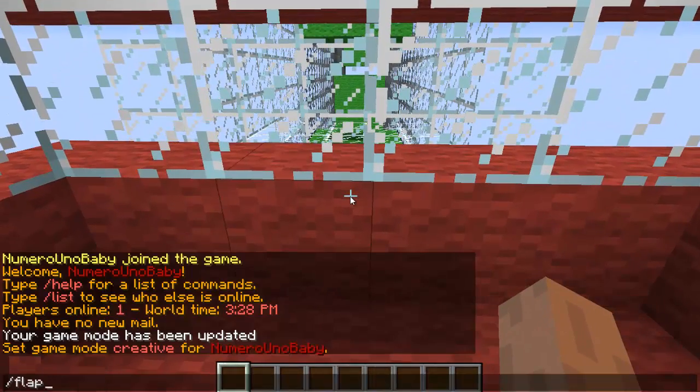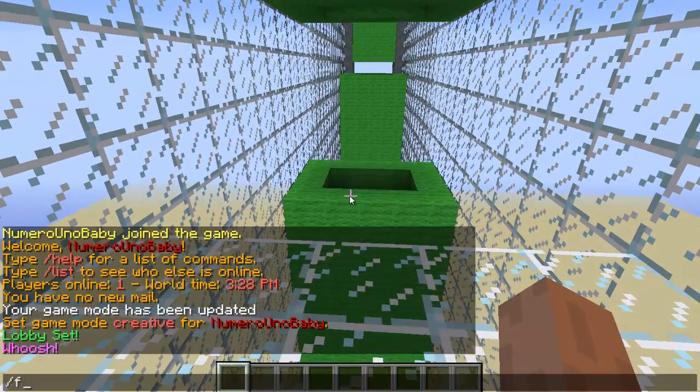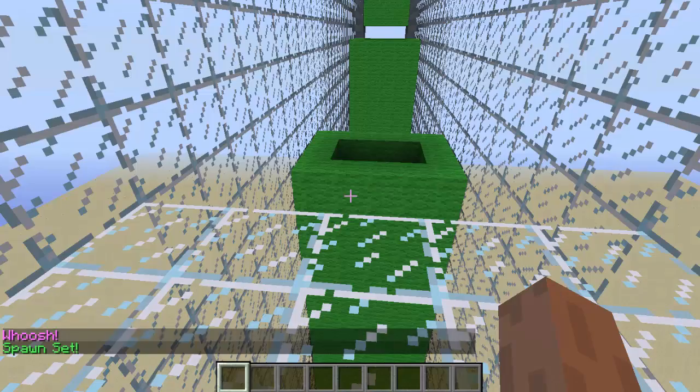Inside your lobby, stand in it and type the command `/flappy set lobby`. Now stand on your glass spawn pad and type the command `/flappy set spawn`. Make sure your spawn pad is glass because glass is the only block that players can stand on.